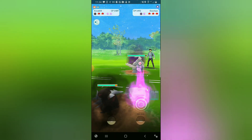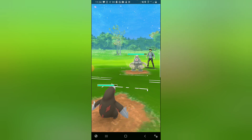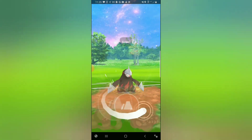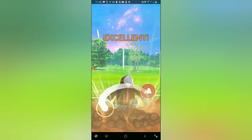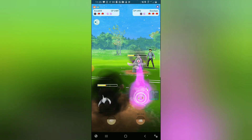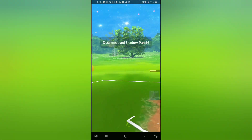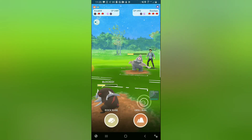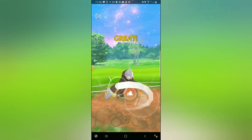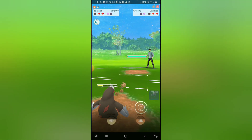I come in with Crobat, they come in with Dusclops, and I switch in Excadrill. I should have saved Excadrill for the Kangaskhan and stayed in with Crobat — but as it stands, this is not a bad matchup for Excadrill. We body the Shadow Punches, and we hit very hard with the Drill Runs — it's going to take two to KO. My opponent throws out of alignment, giving me a free Mud Shot. I shield up a Shadow Punch, over-farm just a bit to manage energy, then return fire with Drill Run. Drill Run KOs the Dusclops.